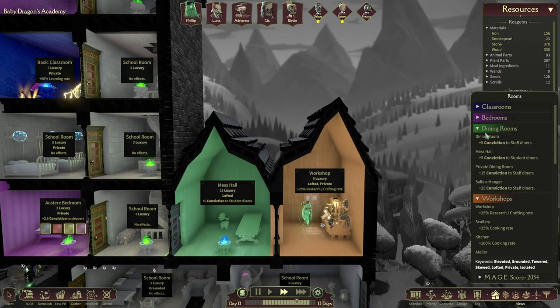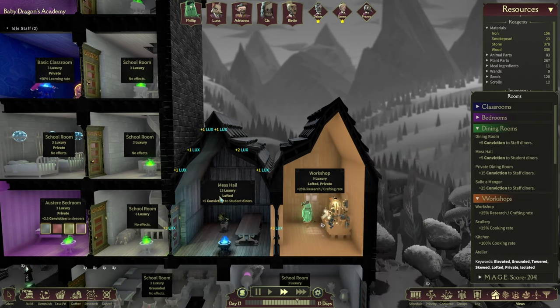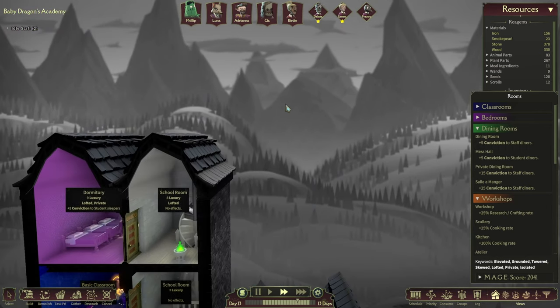Did the mess hall need the same as well? Let's have a quick look - dining room, mess hall. Oh yeah, you have to be lofted as well. So basically we just have to move everything to the top.